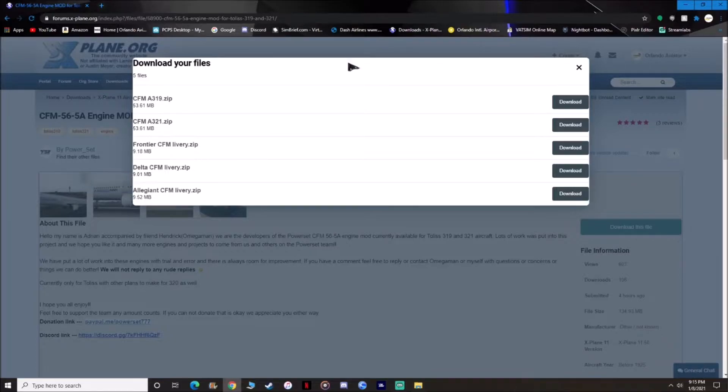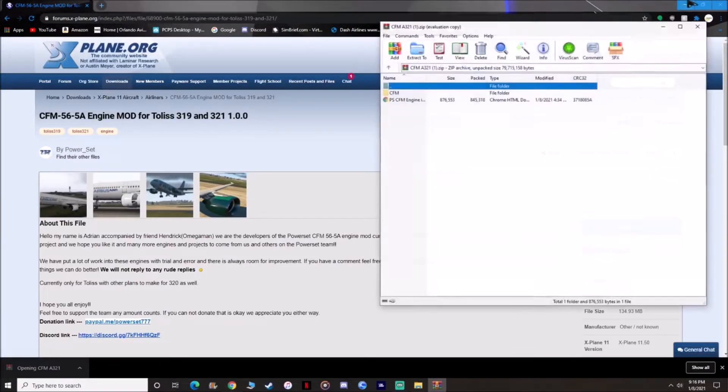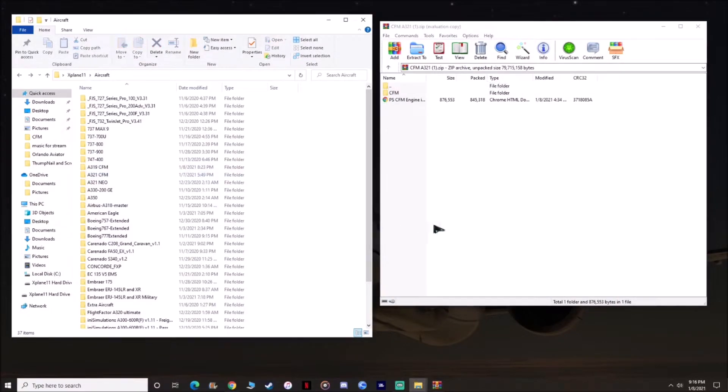Quick reminder: this mod will only work for the Toliss aircraft. You need to make another copy because once you install this mod, you can only use the CFM — you can't change to IAE or use the NEO. If you want to use the NEO or the IAE, you're going to have to download a different A321 or make an extra copy. What I've done is made an extra copy of my A321 and named it A321 CFM, so I know it's going to be the CFM engine.